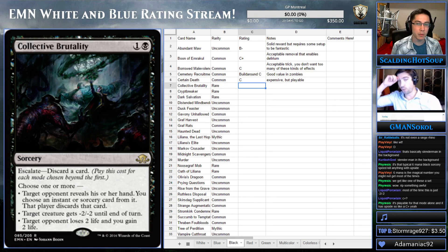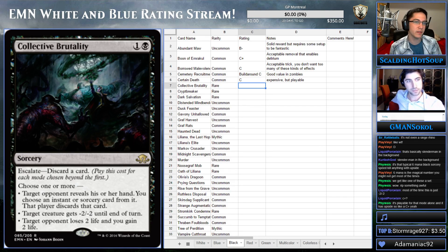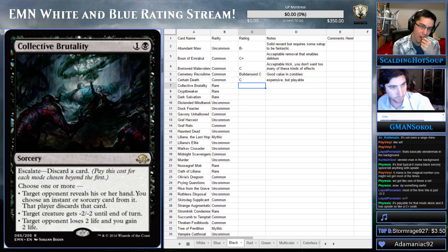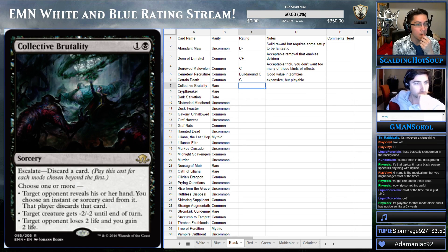I don't think it's higher than a B — we're only talking limited. In constructed, this card will see a bunch of play, for sure. Because minus two, minus two is the best mode. The top mode isn't that great against most decks. Isn't Vampire Madness supposed to be an actual deck right now? I don't know. Either way, in limited, this is good. I think it's probably like a B-minus or B.